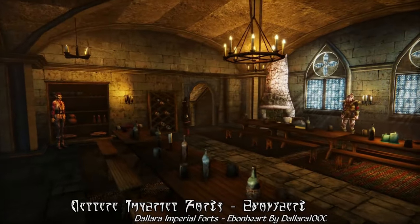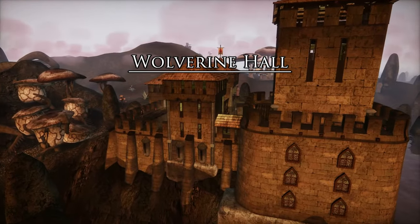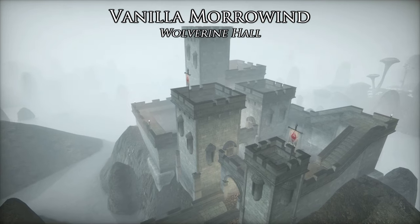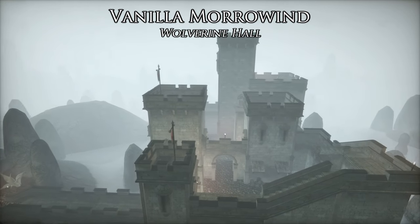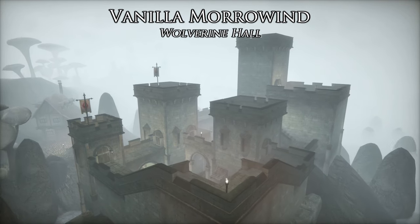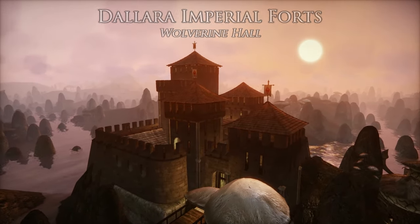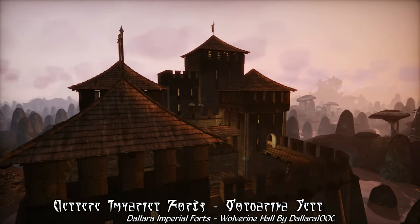That's just about all there is to see for Ebonheart, so let's jump across to arguably Vanilla Morrowind's worst Imperial Legion fort — the notorious Wolverine Hall. Dysfunctional, paradoxical, infamously confusing, Wolverine Hall in Vanilla Morrowind was a fort in name only. It had none of the functional amenities that a fort needs beyond a few walls. No garrison, no barracks, no armoury, no real defensive functionality to speak of. It is, without question, Morrowind's worst Imperial Legion fort — except maybe Fort Darius, that one's not great either. But not so anymore, for Dallara Imperial Forts transforms Wolverine Hall into a better equipped and better built fort, which, albeit still one of the smaller forts of Morrowind, at least has the appearance of a functional fortress.